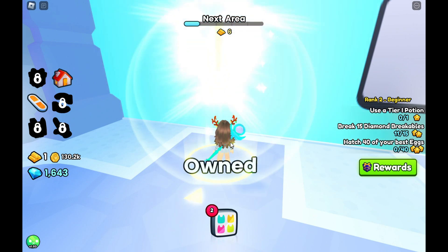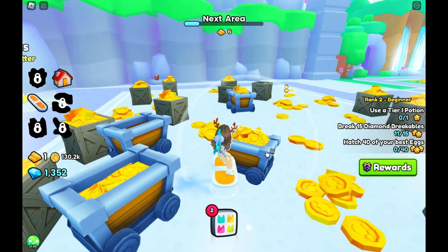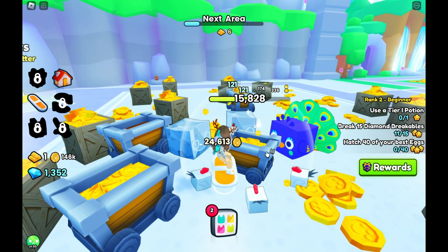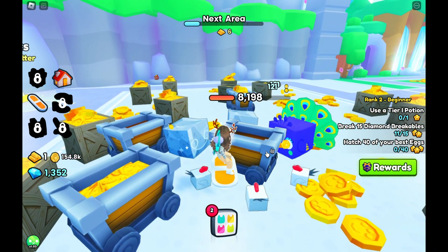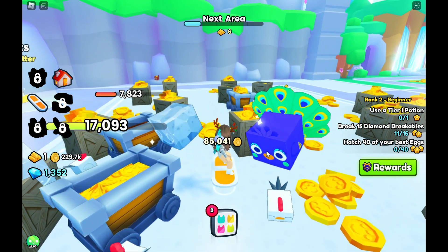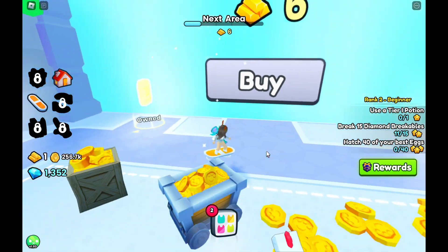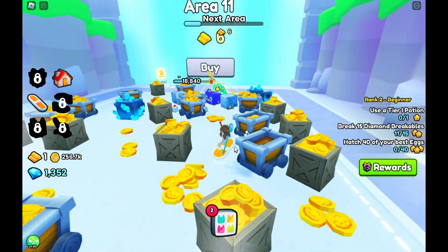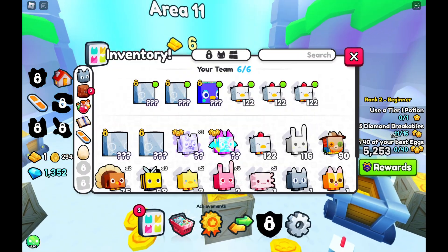Let's go ahead and get this upgrade — 10% more diamond drops. Just tap this. If you tap on the thing multiple times, you hit extra. That's pretty cool. I think what I want to do to end this video is use a tier one potion.